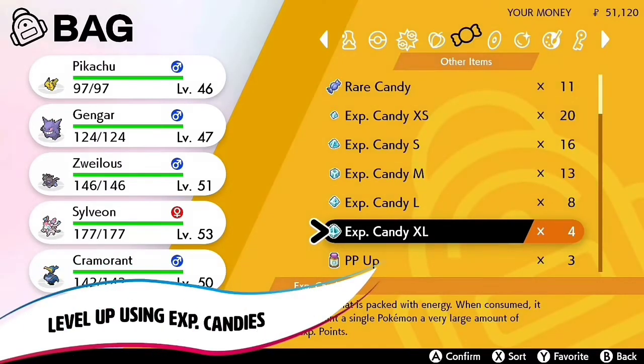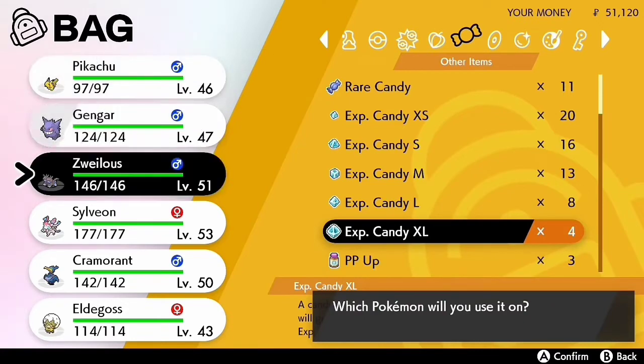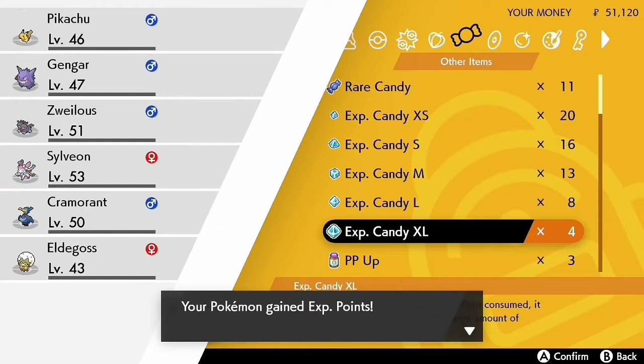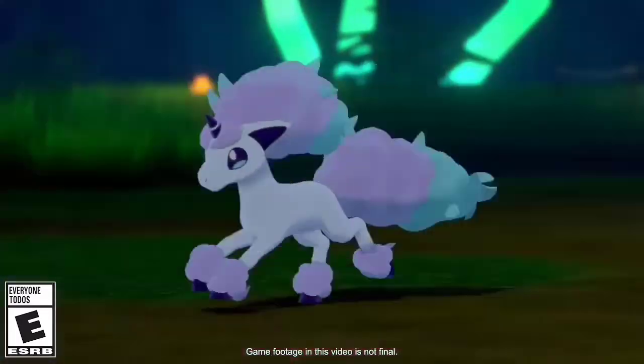And leveling up using EXP candies is also cool because when you're competitive training you want to get the Pokemon up to level 50 — this will help you get there. Some Pokemon also evolve later than level 50, so this will help you evolve those Pokemon faster. And if ultra training comes back it will help you get to level 100 faster as well. This is something really cool and will help speed up the process.